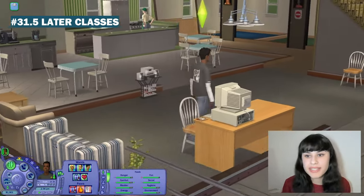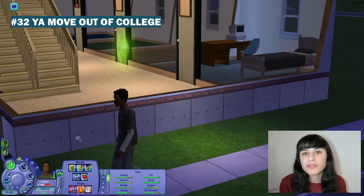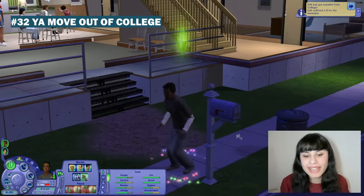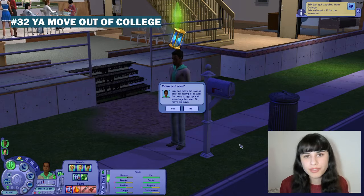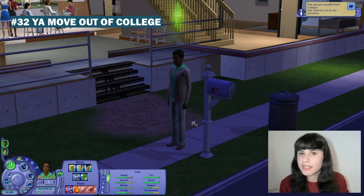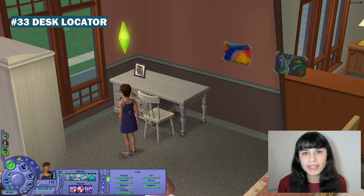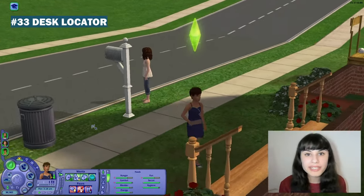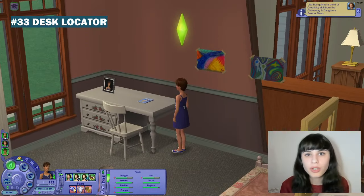With Semester Changes, I also recommend you download Later Classes so that exams and classes won't clash. Next one is Young Adult Move Out of College — it gives you a choice that even if your Sims fail university or drop out, they won't have to leave the college neighborhood instantly; they can do that anytime later using the phone to move back to the main neighborhood. This also applies to Sims who have just graduated — they don't need to leave instantly, so they can wait for their friends to finish university. The Desk Locator helps Sims remember where to put their homework when they come home from school; you place it on their desk and they will always bring homework there instead of onto the dining table or the floor.